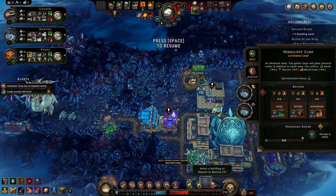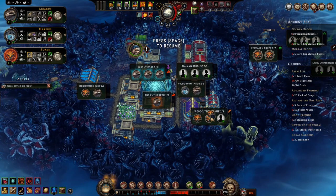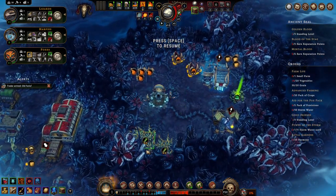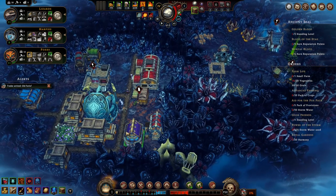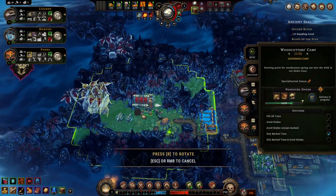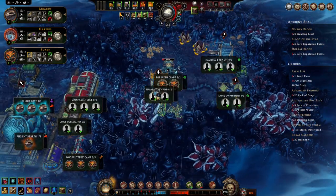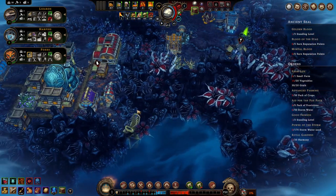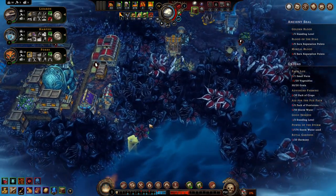There's nothing for our herbalist camp to pick because we're not lucky enough. This building is doing nothing. Let's collect reeds. How are we on wood? Not great — I would not call that a successful amount of wood. Food is tight, I don't like this.